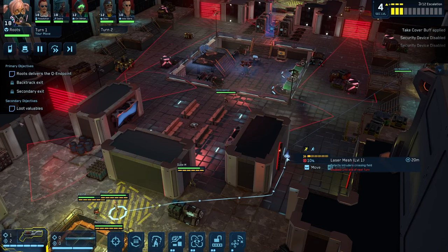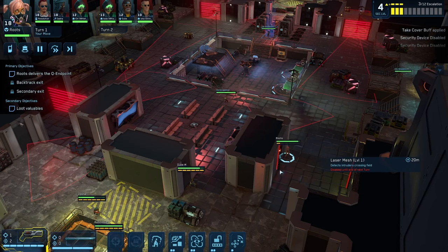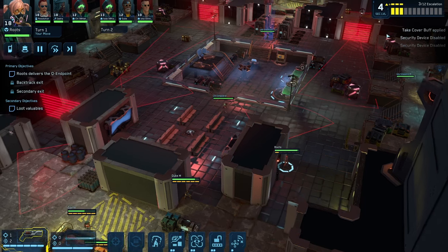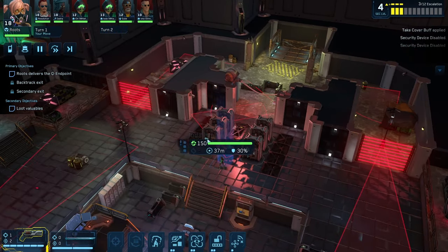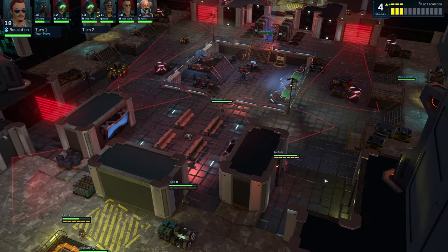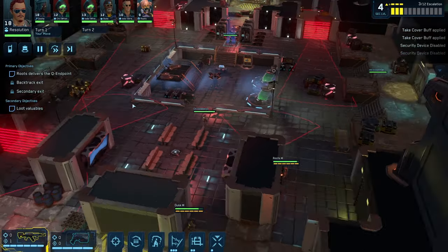That is correct. We've hit the bunker floor. Damn, it's freezing in here — can barely get a read on you down here. That's why I'm here. The place is bristling with security but the relay data banks are within striking distance. Good to know — only you can deliver the Q-endpoints, Roots. Straight from my quantum courier memory into the machine. I'll pretend to know what any of that means.